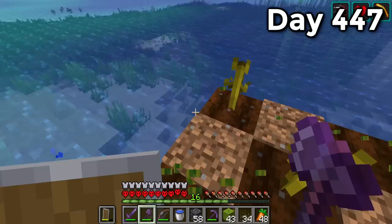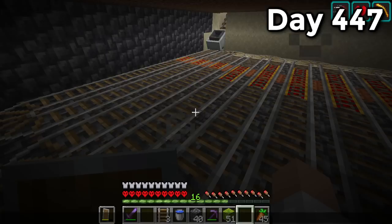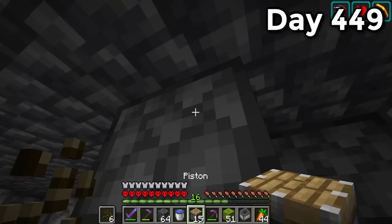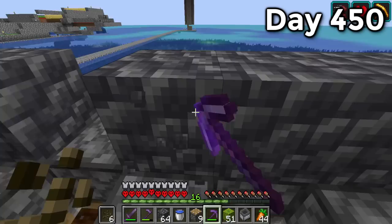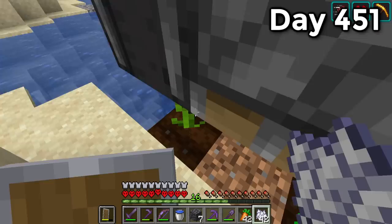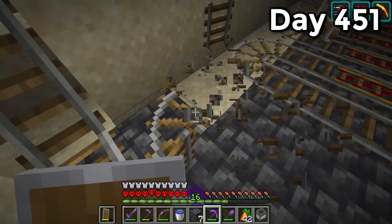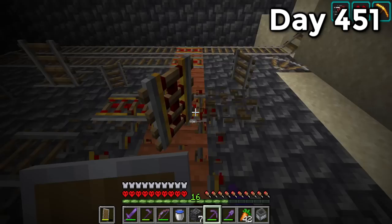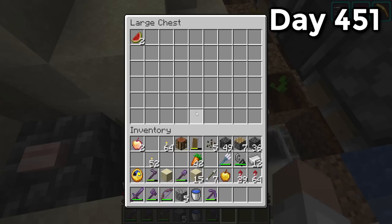Day 447 and the melon farm has been with me since the first 20 days — a sad day. Salute for the melon. It was a simple case of following a tutorial. Once I got the rails down I did a test run — it worked great. Day 449 I got the roof on and placed the pistons, which was a pain. Day 450 I had to take the entire roof off to put observers in. Day 451 the melons weren't working — I'd put the rails one block too low. After raising them up one block and fixing it, there was success: a fully functioning auto melon farm.